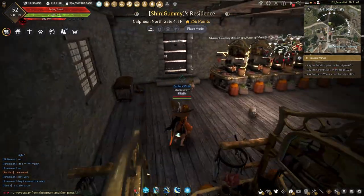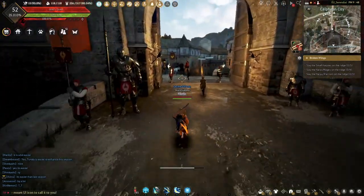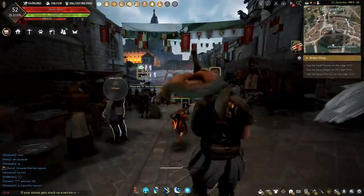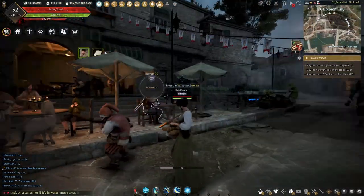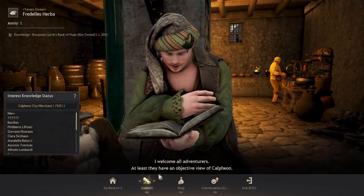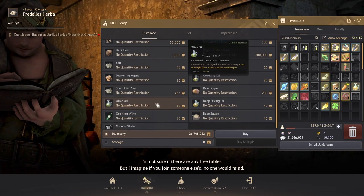Now finally, the NPCs that you will need to get the side ingredients are in Calpheon. At the central selling hub, the person that sells the side products is the tavern owner. He will have all of your side ingredients — sugar, salt, cooking oil, deep frying oil, cooking wine, and mineral water.